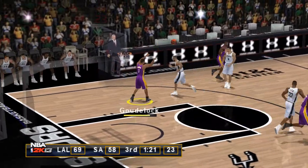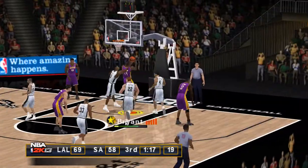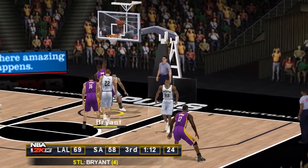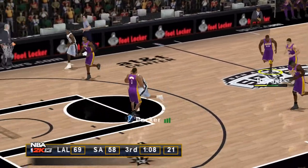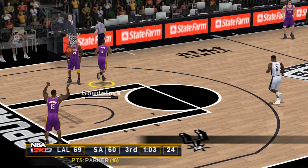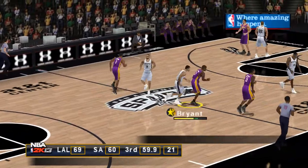The Lakers with the ball, 1:22 left in the third quarter. Green grabs the defensive rebound. Kobe ran back, passed and picked it off — to Parker, they're running. Grace will get it, Tony Parker. The Lakers bring it up, they're in front 69-60.